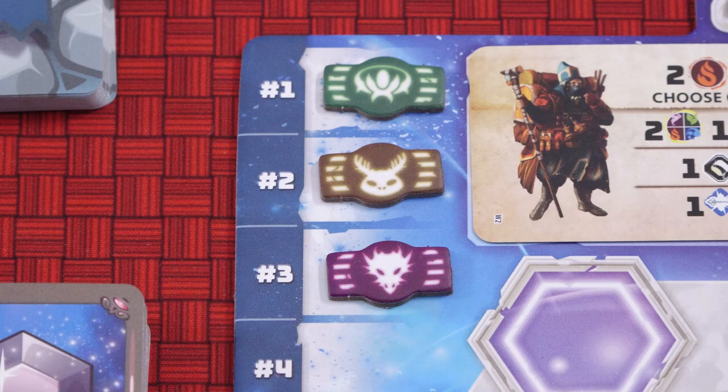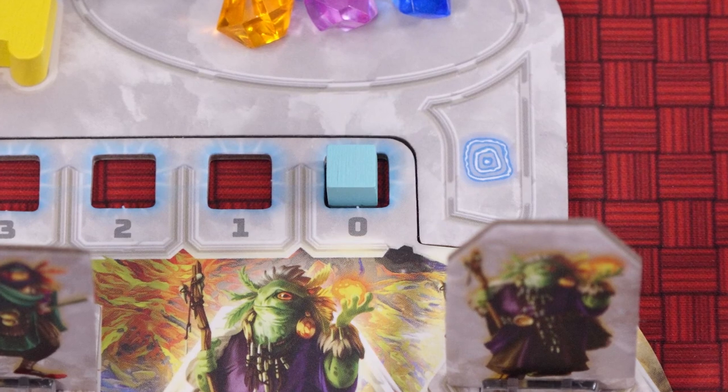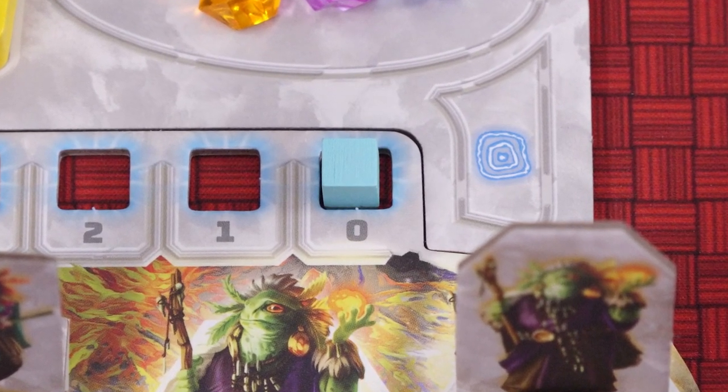In each round, starting with the first player on the turn order track, each player takes a turn. On your turn you may choose to play or pass. When you pass you are out for the round and take no further turns. If you have no energy left you must pass, but you can also pass before you have used all of your energy, and there is an advantage to doing that which I'll explain later on.